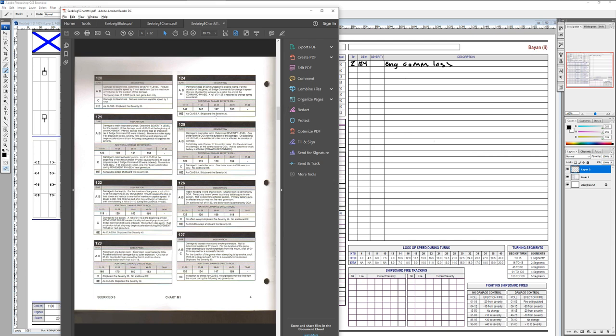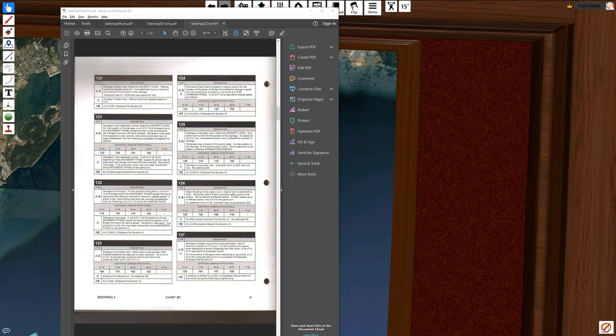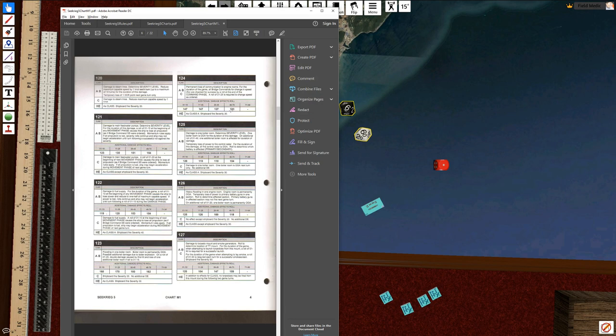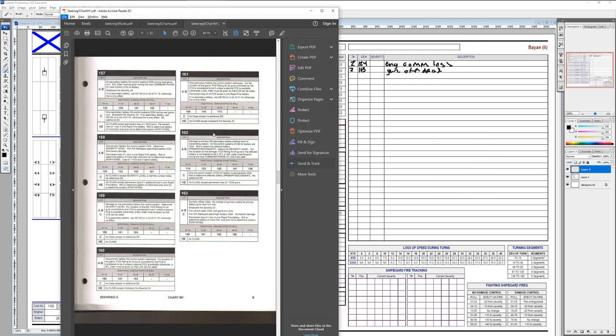Now we roll to see if there's an even worse additional effect — 70 or less means the critical hit keeps giving. Rolling a 66 — yes. So we also get critical hit effect 163: gunnery officer killed. Rolling again to see what that means: no change in gunnery orders for primary battery guns. But there's also a shipboard fire, severity 20, starting this turn. Can't do anything about it until next turn.